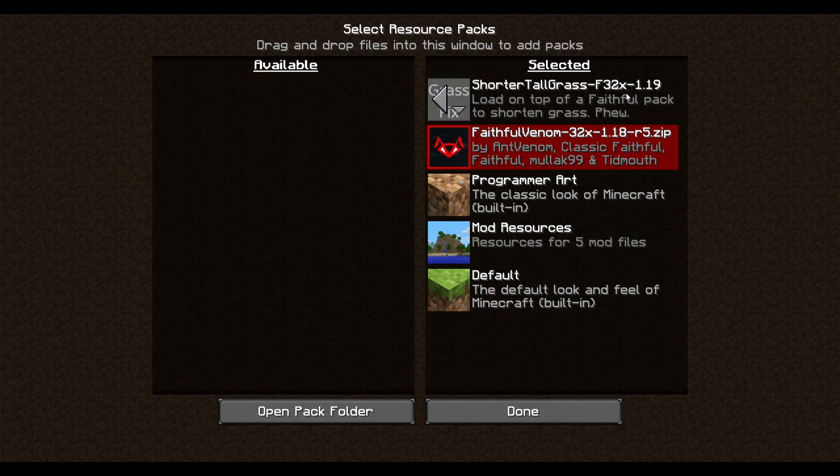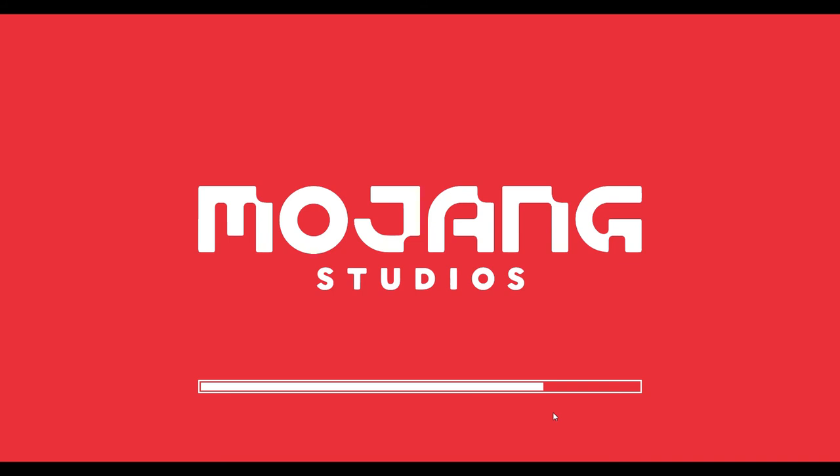If you load this on top of a faithful or faithful-inspired pack, essentially it will completely fix the problem of having grass be too tall. It also does it in a way that means you can still see the grass, and you can still get seeds from it. It just makes it a lot less obscuring of your vision, and a lot less ugly.